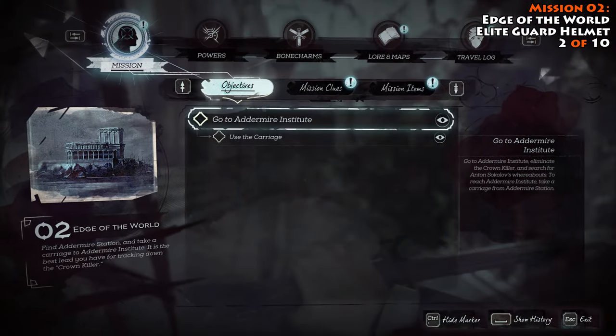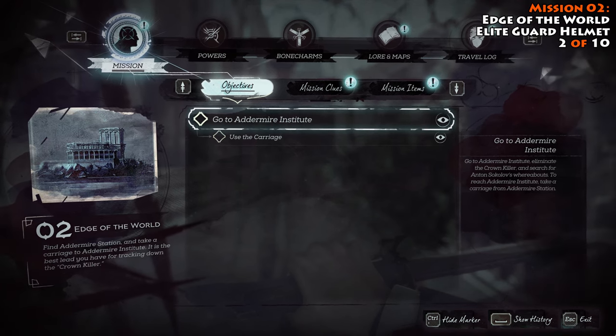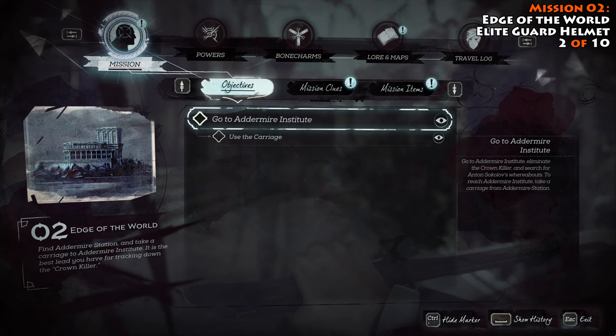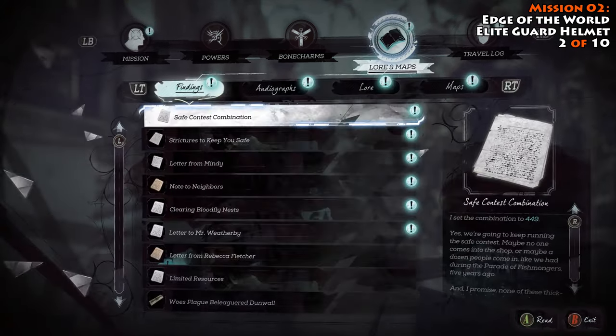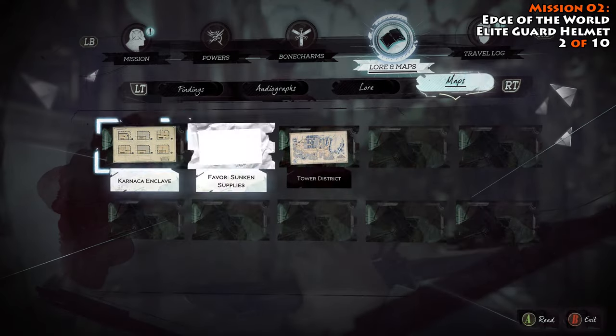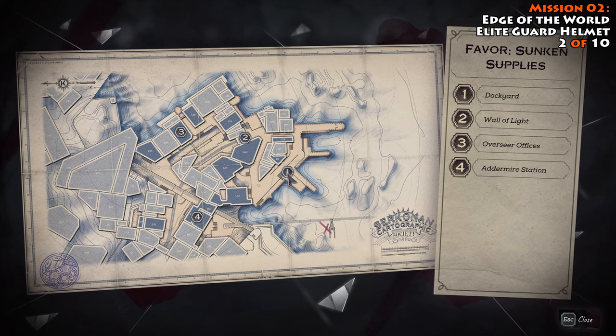Our next stop brings us to mission number two, Edge of the World. We're tracking down an elite guard helmet. The elite guards are the ones in the red shirts — they have little metal helmets on, and that's what you're after. The only one you find in this mission is going to be found over at the Ademeyer Station. When you start out in this zone, you're here down by the docks.